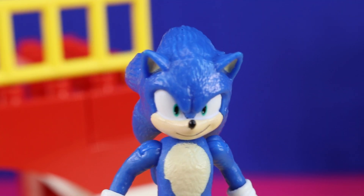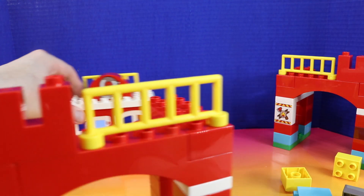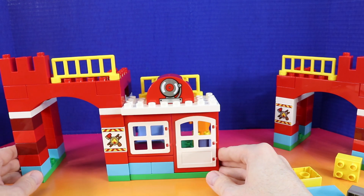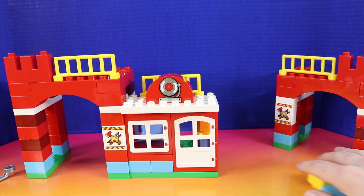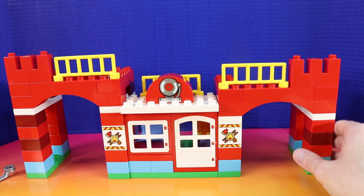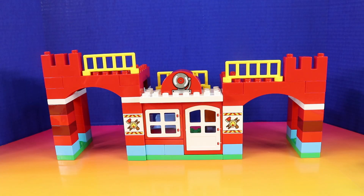Now let's put everything together and our fire station will be complete. Here it goes. Let's put this in the middle — this is our fire station headquarters. And on the left we have the watchtower, and our fire trucks can be parked there or drive through there.